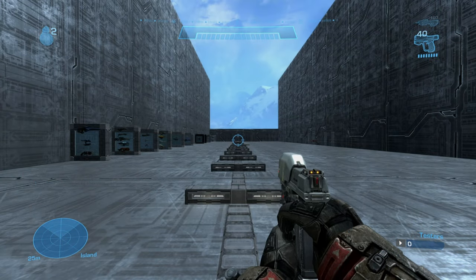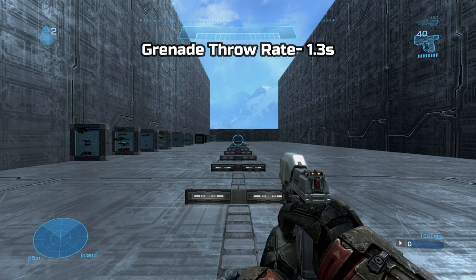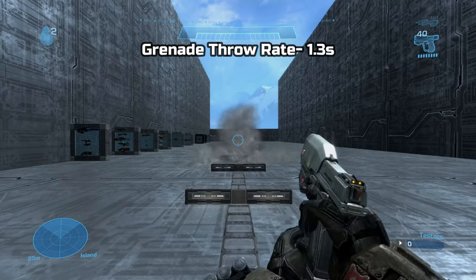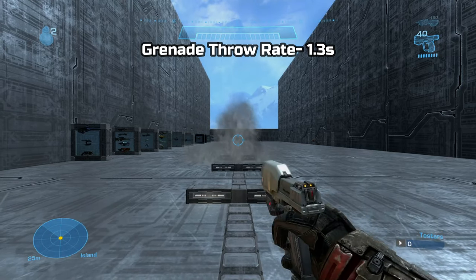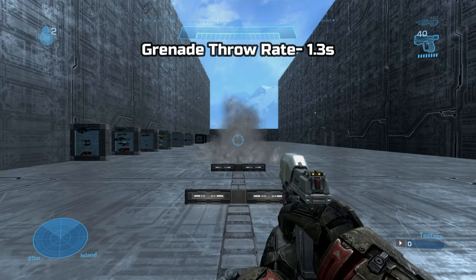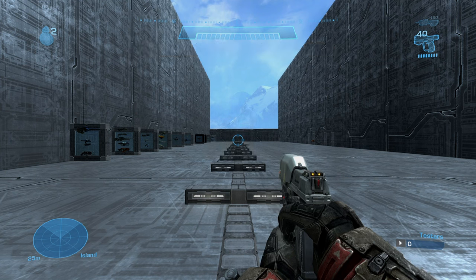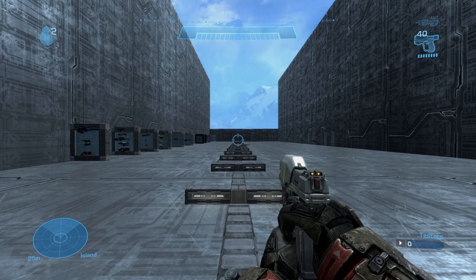You can carry up to 2 frag grenades on you, and your grenade throw rate is around 1.3 seconds. You can carry up to 3 frag grenades on you, but keep in mind the frags must bounce at least once when they hit the floor in order to start the timer to explode.